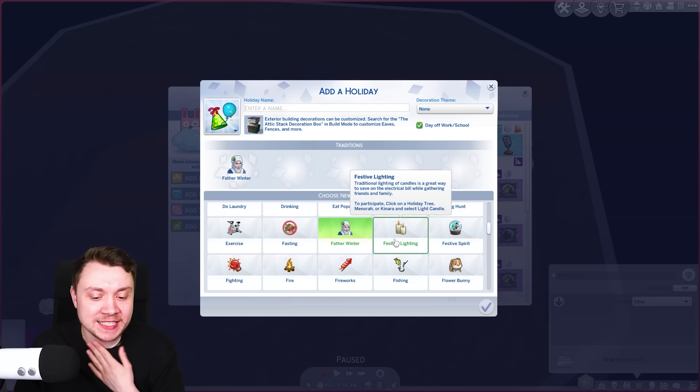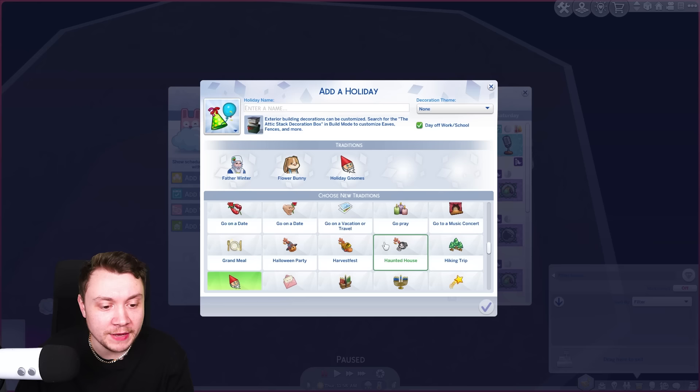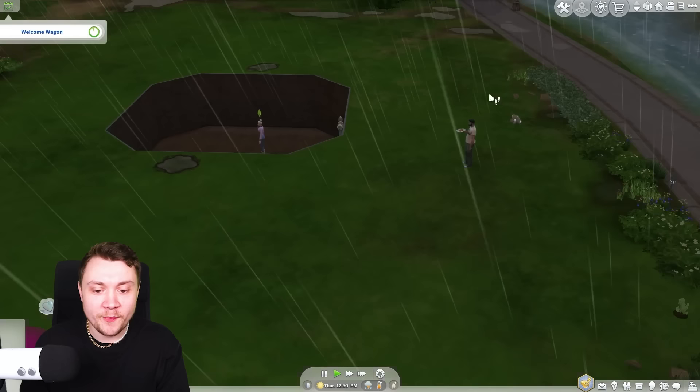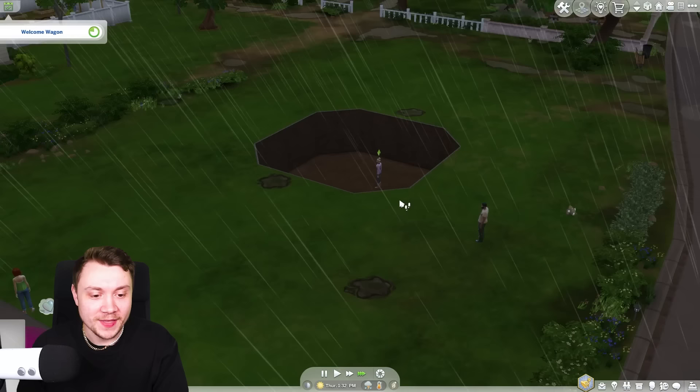We'll have the flower bunny come too, and holiday gnomes - we'll get rid of harvest fest. So if they appear on our lot, we may be able to sell them. Oh, the welcome wagon is here! Hello, Eliza Pancakes and Bob Pancakes. Oh my god, I could really do with that fruitcake right now. Please leave it on the floor so we can pop it into our little hole. I don't think he's going to drop the fruitcake on the floor, is he? We're not going to get the fruitcake at all.